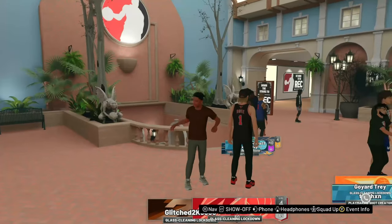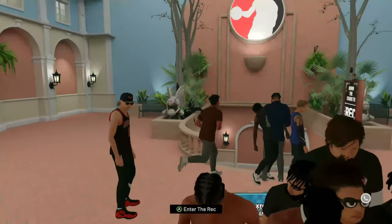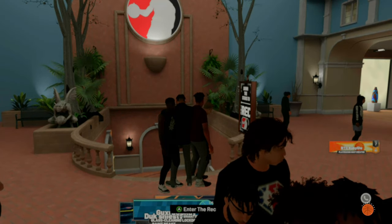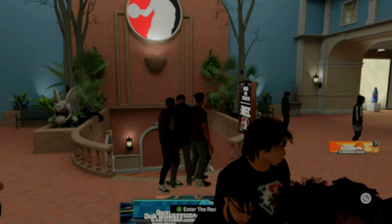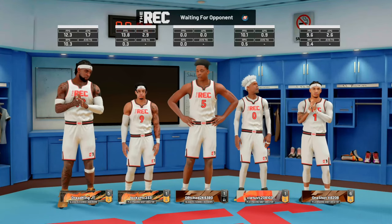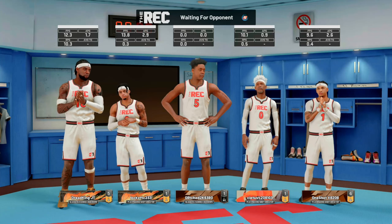So what we want to do for this glitch is go ahead and go to the Rec Center and walk in. This glitch will work faster if you have a full squad of five doing it together. Also, if you care about your Rec Center record, you might not want to do this glitch because you will take an L each time.